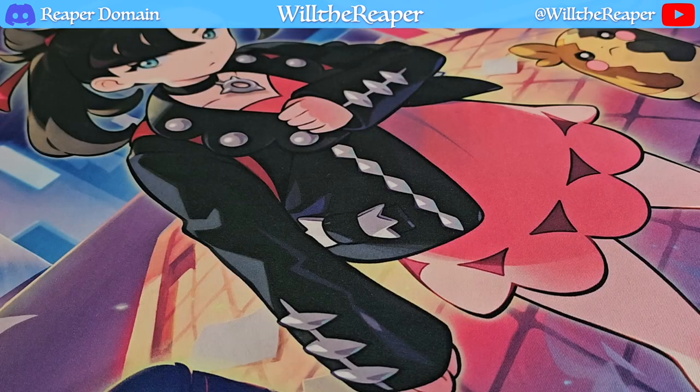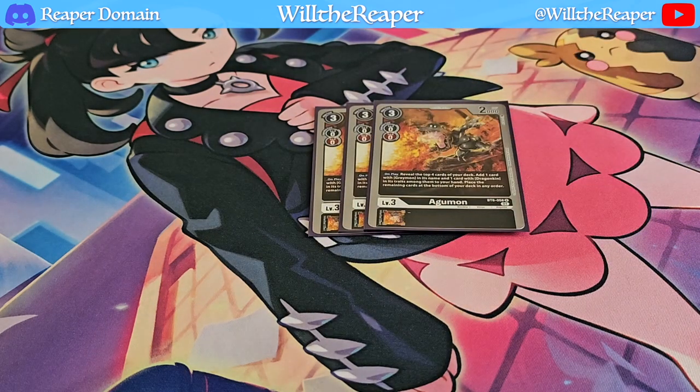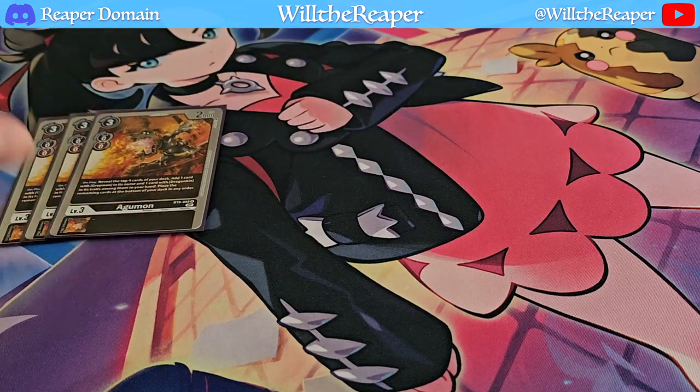Now starting off with the level 3s, we're going to be playing 3 copies of Agamon. This allows you to get your Greymons from the deck. It's definitely a niche engine I'm incorporating into this deck, but I find that it helps me get all the cards I need to build up my evolution lines to eventually reach Raidenmon. I only need 3 copies of it — I don't see myself needing any more than that.